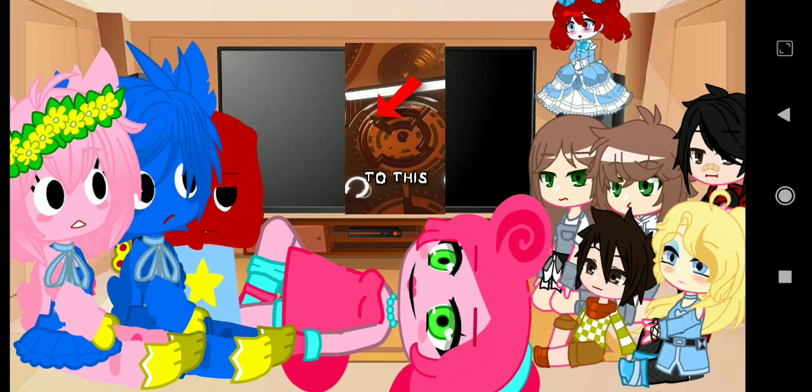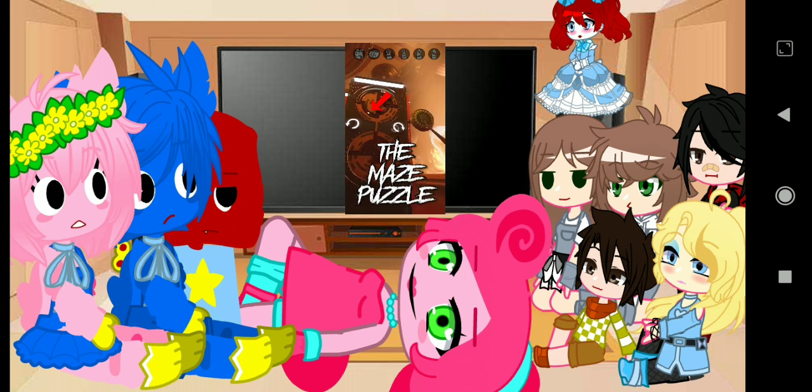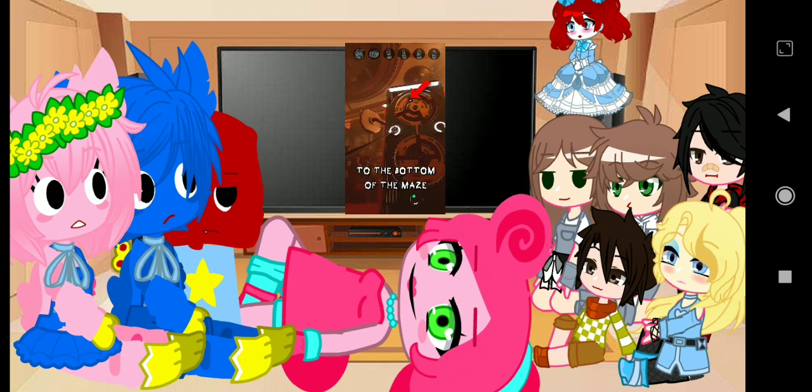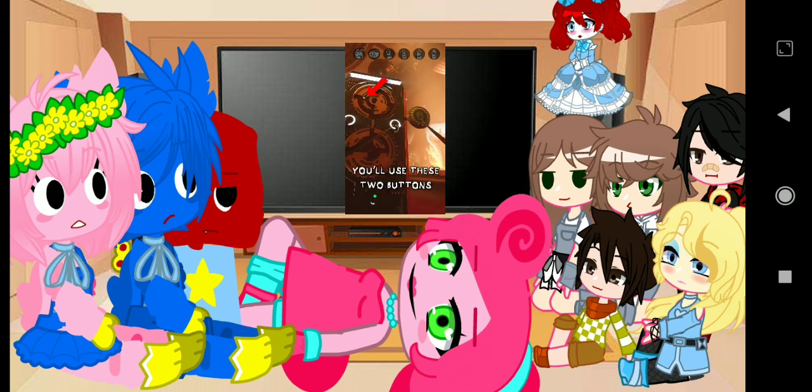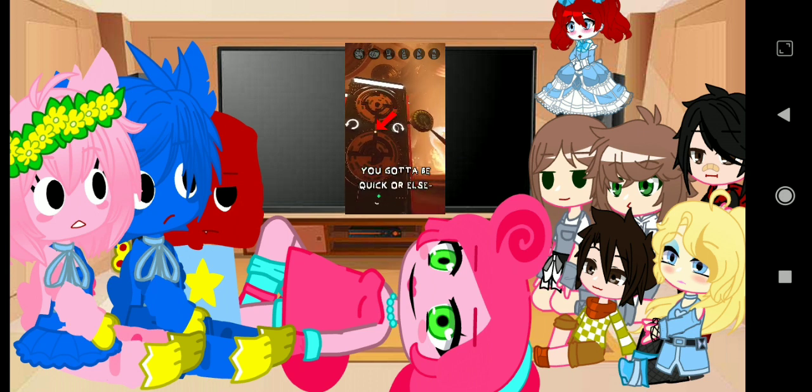Pay attention to this ball. This is our new puzzle we're adding to Project Playtime on April 4th: the Maze Puzzle. You need to get that ball to the bottom of the maze as fast as possible. You'll use these two buttons to rotate the maze and guide your ball to the end. But you gotta be quick or else...